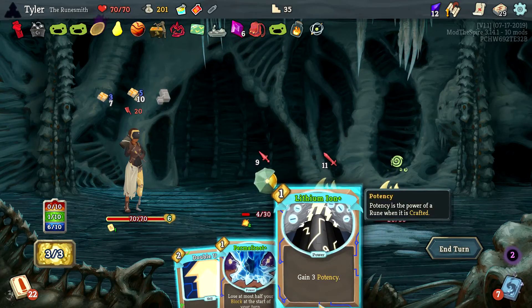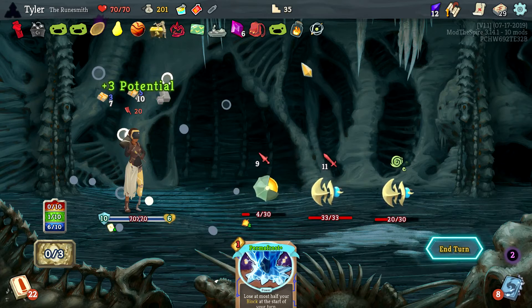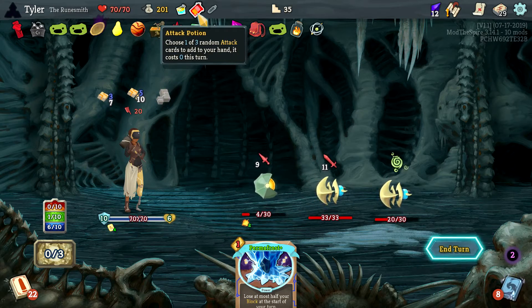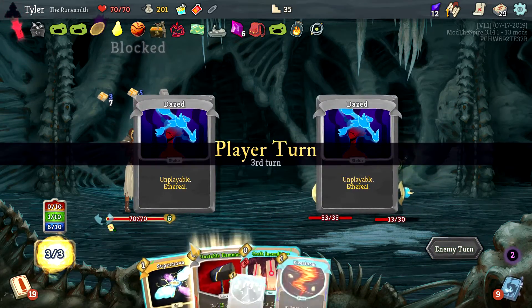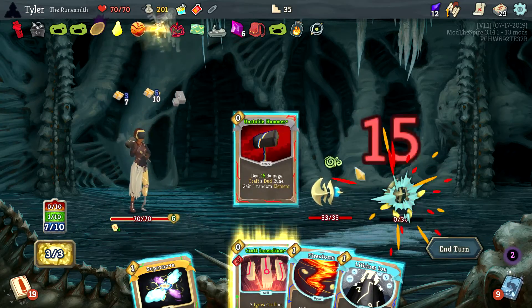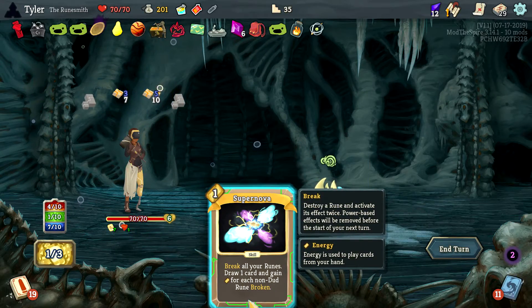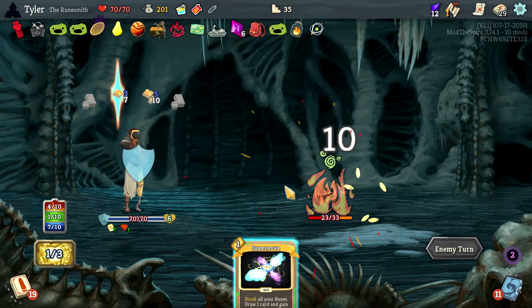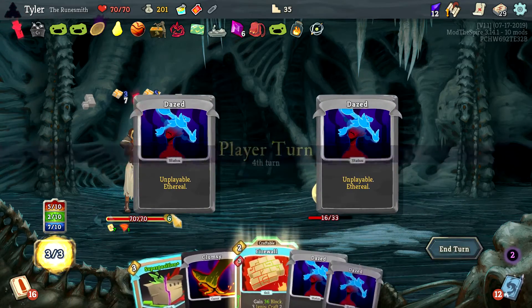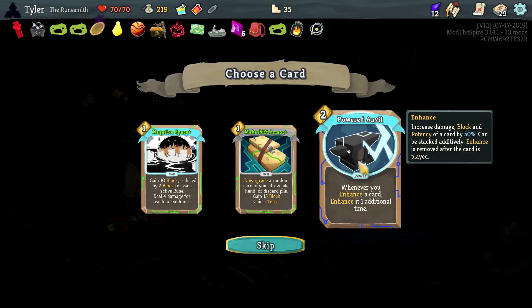Get that, gain some block, then do this. I feel like I should be popping the attack card but I won't. We got lucky — although it would have just taken our temp HP so who cares. 15, crafted dud rune, then potency boom. Break all your runes, gain energy for each non-dud. We're doing 17 damage to him and then we can just hit him for 34 and kill him.